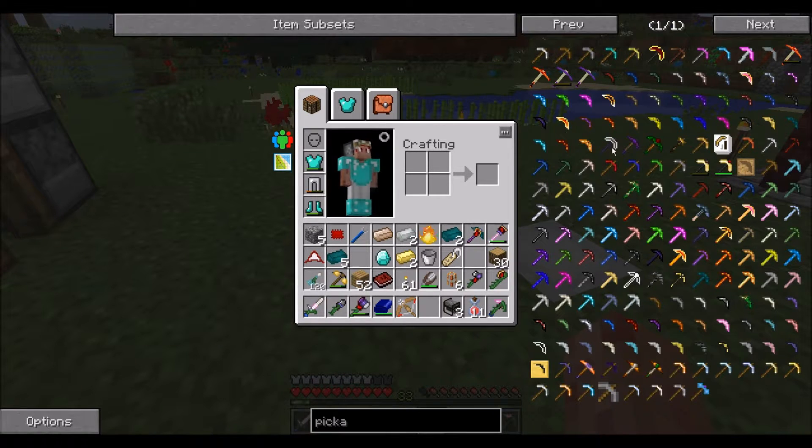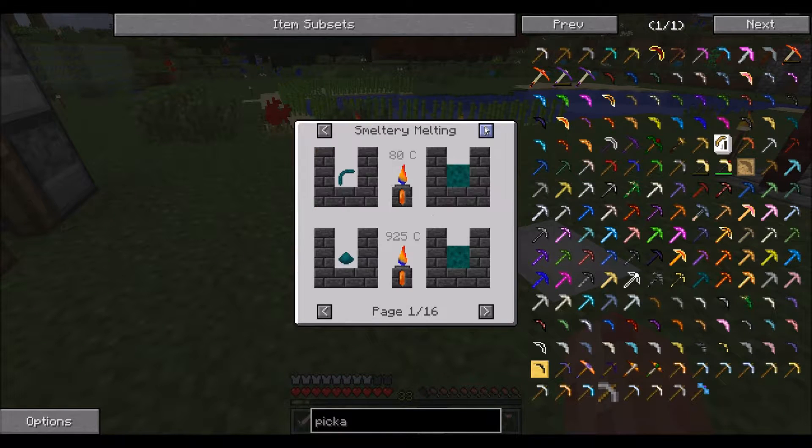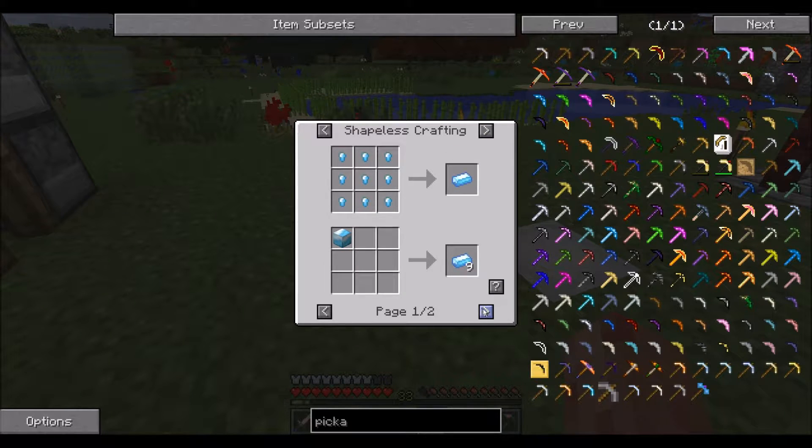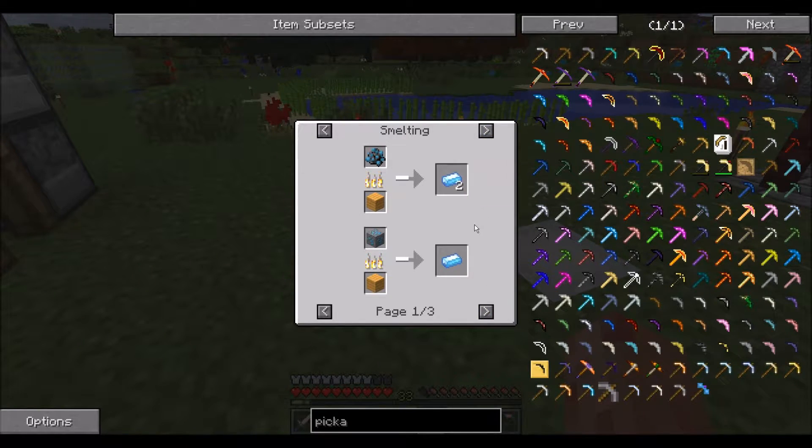Wait, does that work? I guess that does. I want an enderium. So what does it take to get enderium? I could use enderium ingots — wherever they are. Enderium ingot, right here. Alloy smelter — I'll do an alloy smelter. It takes an enderium base, which takes two tin, a silver, and a shiny ingot. This was the trouble point right here. A shiny ingot can be gotten from shiny ore, which is incredibly rare. I have yet to find any. I'm not even sure if it generates — looking at how you get it, there's no generation bar. So it might not generate at all.